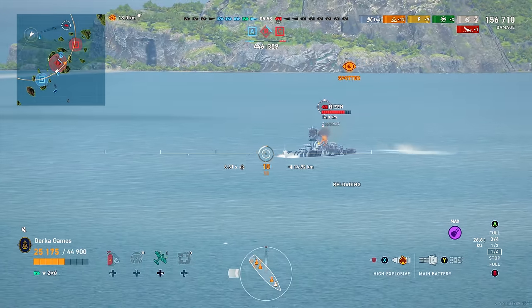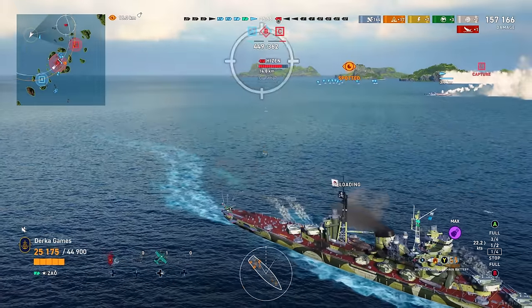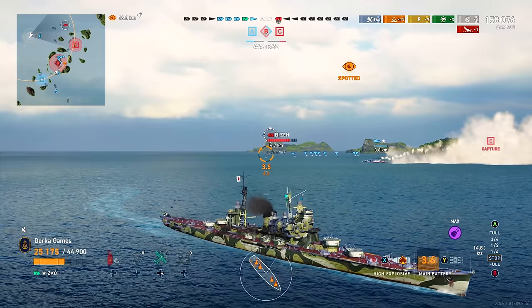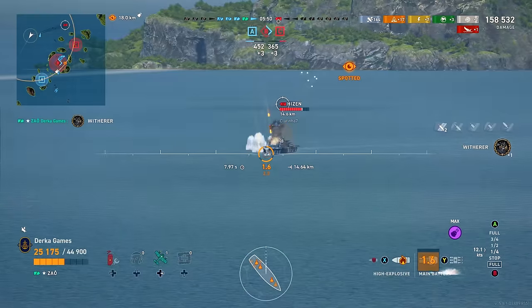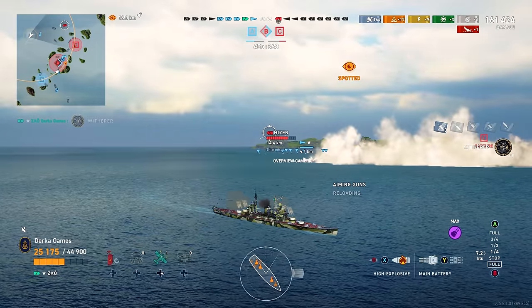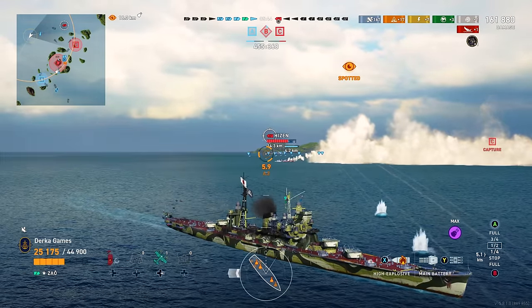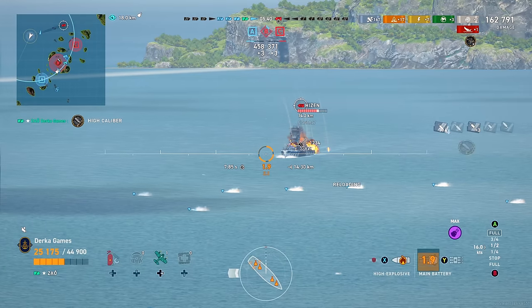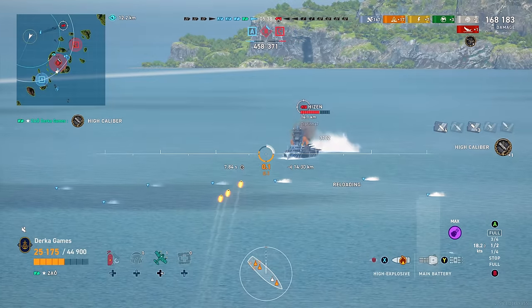I just use prop juking and it seems to work better for me in this match. Island cover is also great whenever it's available, but you don't always have that option. Usually try to set up where your broadside isn't facing anyone and just start whittling someone down — like this guy here. Now I know battleship players, this is very frustrating.